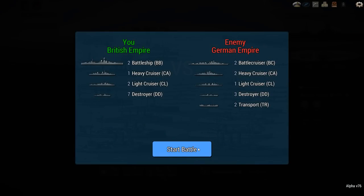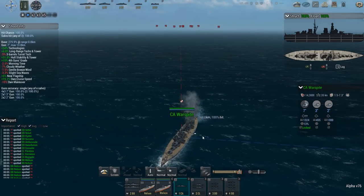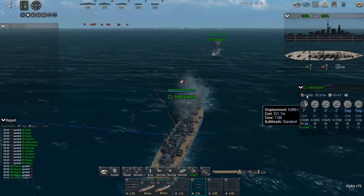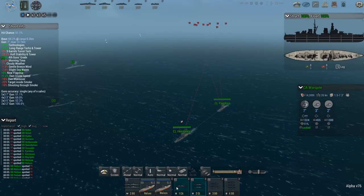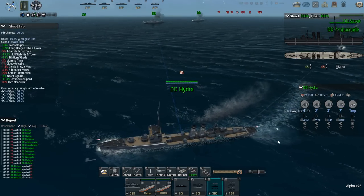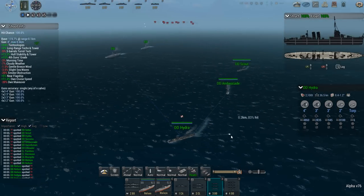It feels a little like fighting this battle with one arm tied behind my back, because the heavy cruiser and light cruisers are worth 20 points if I lose them. The heavy cruiser — ironically called Warspite — has a standard bulkhead system. Hermione and Pandora also have standard bulkheads and torpedo launchers on their sterns ranging out to 12.6 km. The heavy cruiser only has 7-inch guns. The destroyers have very few torpedo tubes — just 2, at 19-inch.